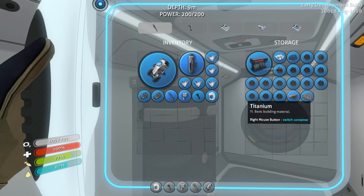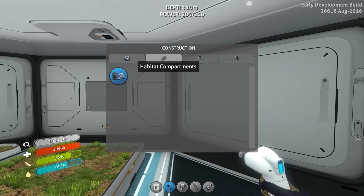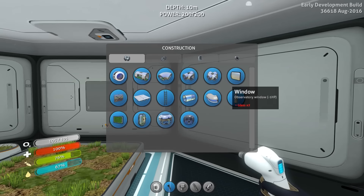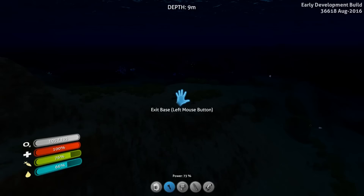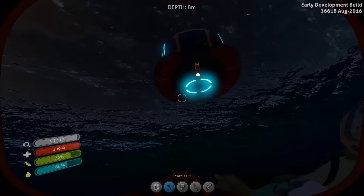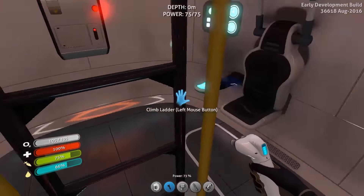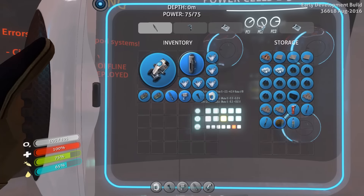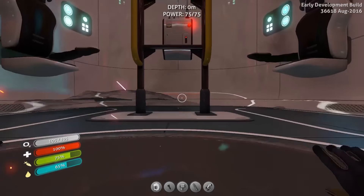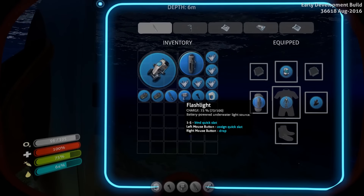Now let's take all of the quartz and we should have the plans for glass at the very least. We do, but we have to do the conversion first. So we've got to swim that back up to the escape pod. While we're here — how much more do we have? One, two, three — five total, no more quartz inside. That's strange, so I'm actually going to need more. It's two quartz to make one glass, and then two glass to make one window.